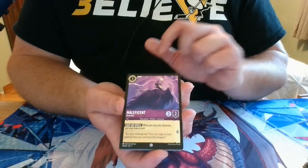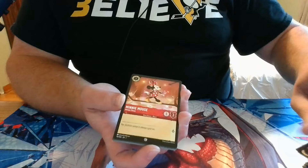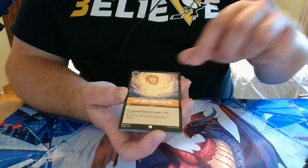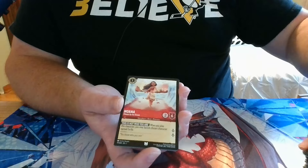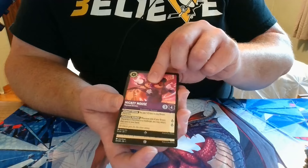Pack 19: we have Maleficent, Peter Pan, Phil from Hercules, Minnie Mouse, Danglehopper, Tinker Bell, You Have Forgotten Me, Lilo, Moana — I love this art of her parting the sea — a Rare Do It Again, a Super Rare Mickey Mouse, and a Foil Mickey Mouse.